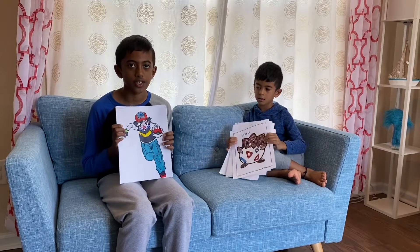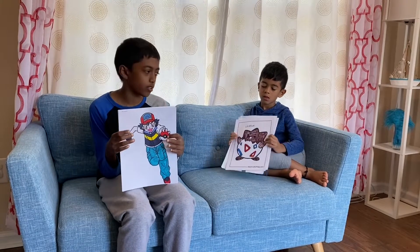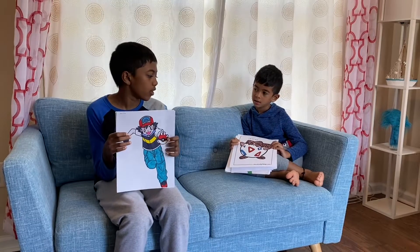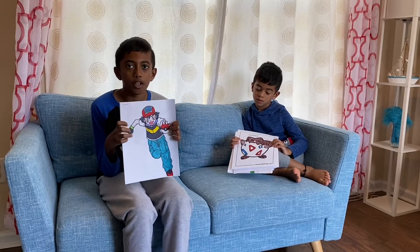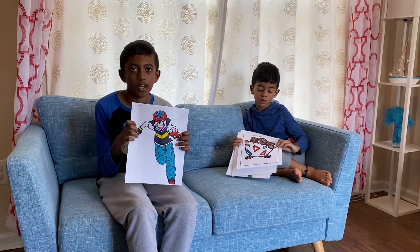This one is Ash Ketchum, the Pokémon hero in all the Pokémon series. This one is Togepi. Togepi is one of the Pokémon Ash and his friends meet in the middle of Pokémon Indigo. It's very cute, but they didn't discover what powers it had.